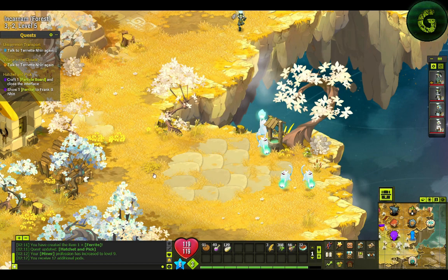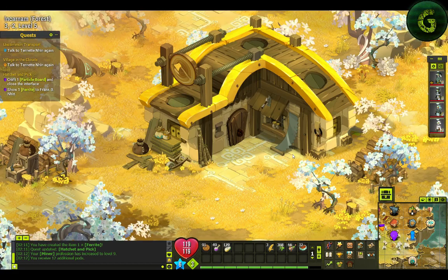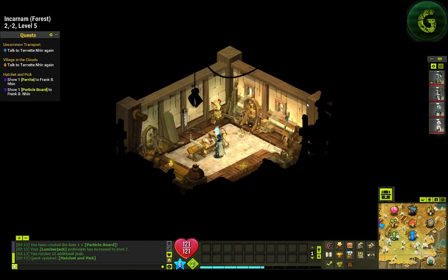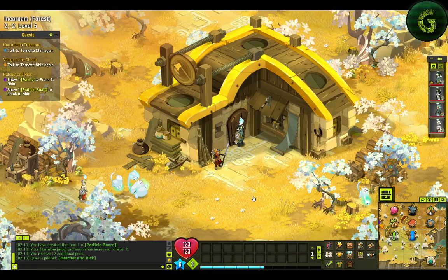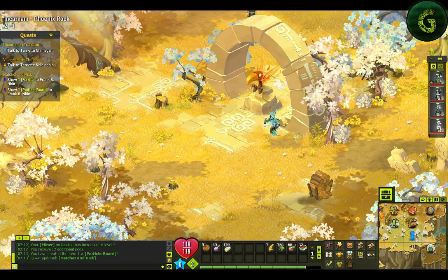It means you need to mine four pieces of iron to get one perfect soul stone in terms of experience. From my point of view, unless you don't want to lose time, I wouldn't do that one. Now if you're rushing the content and really want to level up your Miner profession and don't have time to do it naturally, you can do it, but it's not worth it from my point of view.